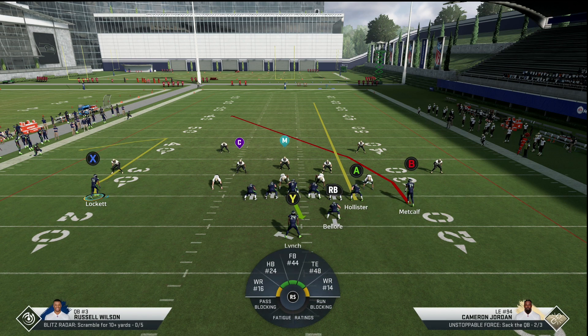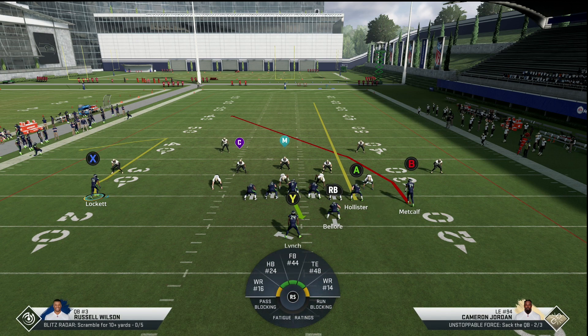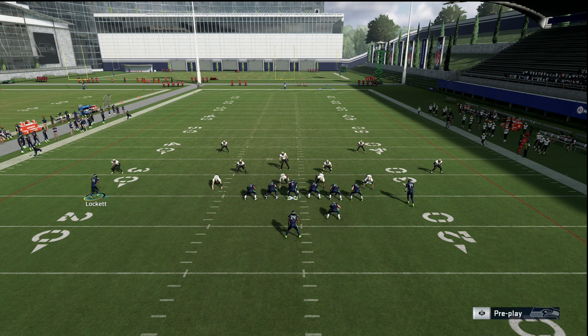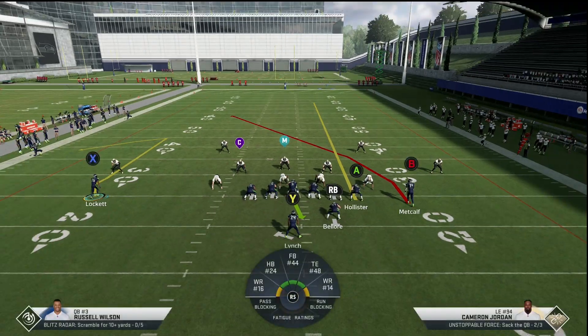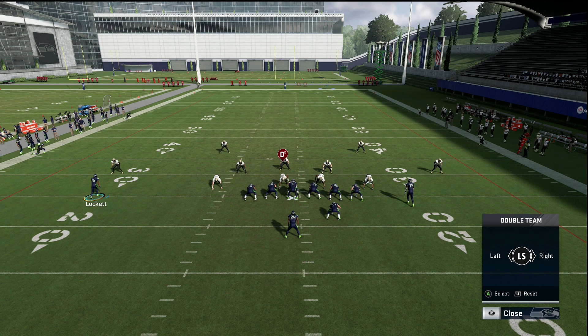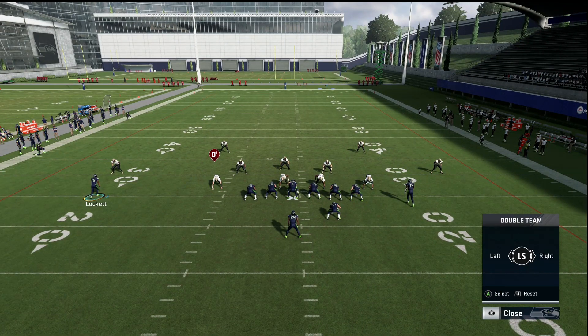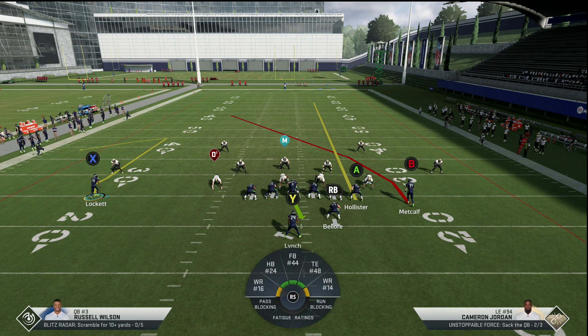Now you need to set up your protection. If you don't have a mobile QB — say you're using Goff or Brady or somebody — then you need to set up your protection according to who their best pass rusher is. If you look at Cameron Jordan to the right, he's got that X under him, meaning he has abilities. You're going to have to probably double team him by pressing LB or L1, right stick down, and selecting him for double team. But since I have Escape Artist with Deadeye, I double team the guy I want to roll out toward, then slide protect his way.